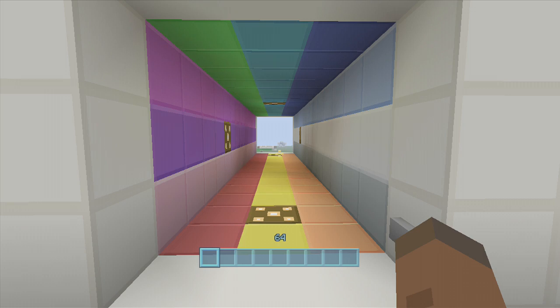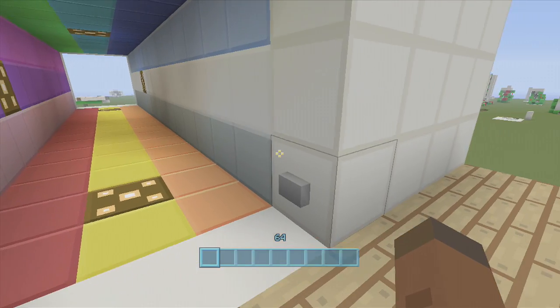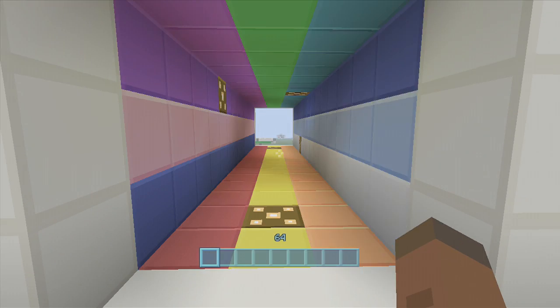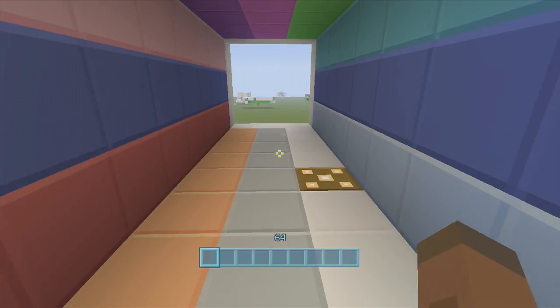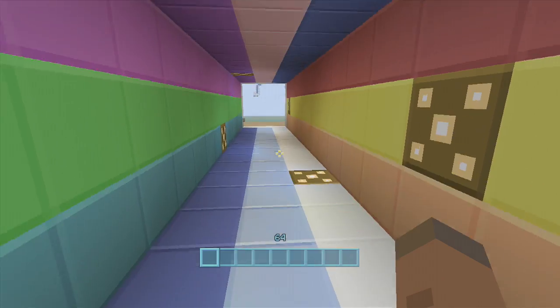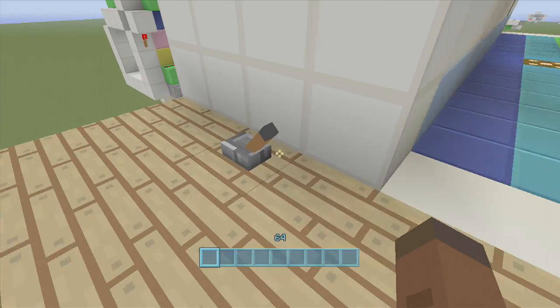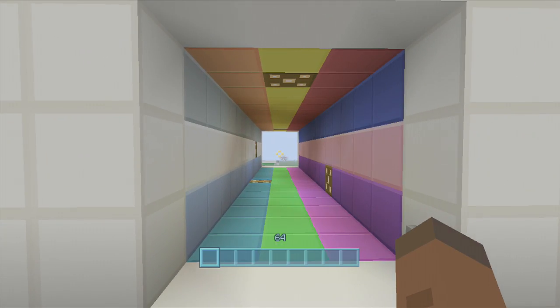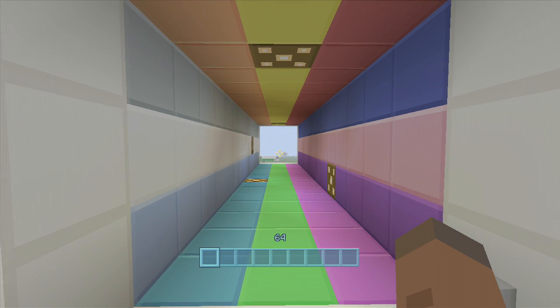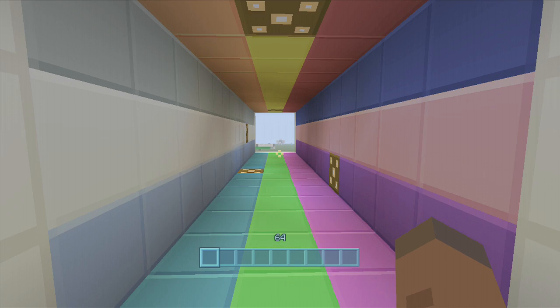Hey guys, welcome back to FedExGaming's Redstone Tutorials. This tutorial I'm showing you how to build my spiral walkway. You don't need it all color-coded like this — you can have checkered patterns. All you have to do is click this button and it spirals; you walk through it while it's spiraling. On the PC it can go faster, but on console the ceiling was kind of disappearing and coming back, so you can't really make it go that fast on console.